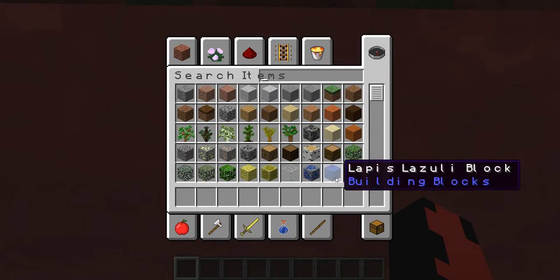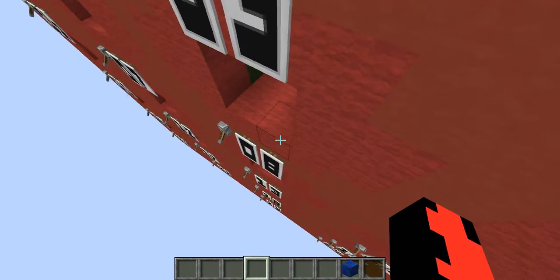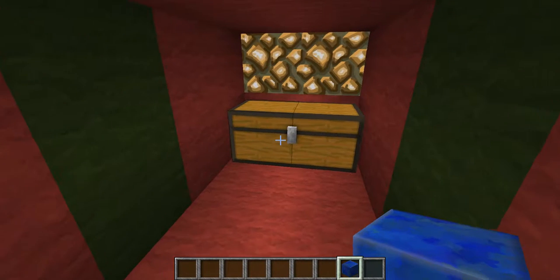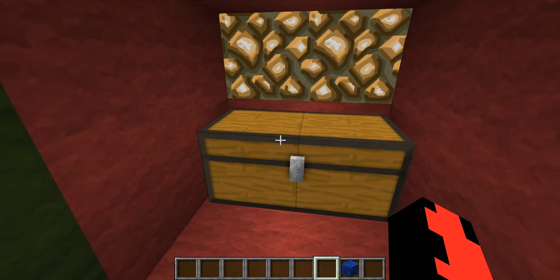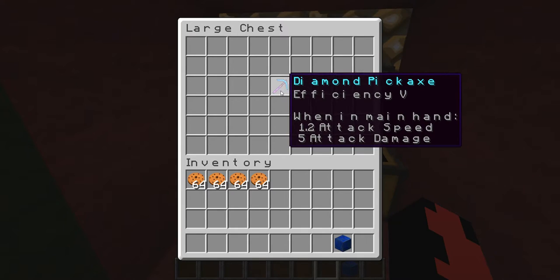Can we grab a block of lapis and place it? Let's try to back away from the building first. There we go — we have lapis now. We can get inside. And what is our prize? Three, two, one — a diamond pickaxe, Efficiency V!